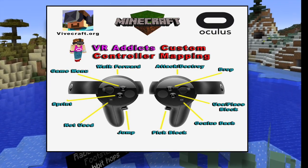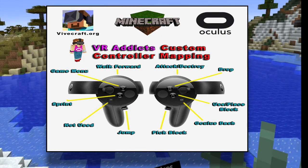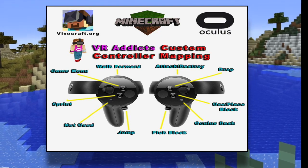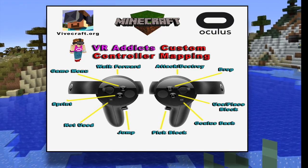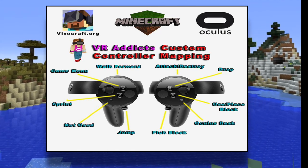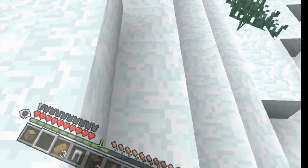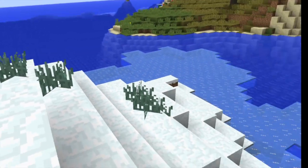I won't go into how to use all these within the game in this video, but this will at least give you an example of recommended controls. To give an example, you can use some buttons together — like if I use walk forward and also push forward on the little joystick, that gives me the crouch option, which means if you're walking next to something like here, I can actually look over the edge and crouch. That's useful for placing blocks and things like that.